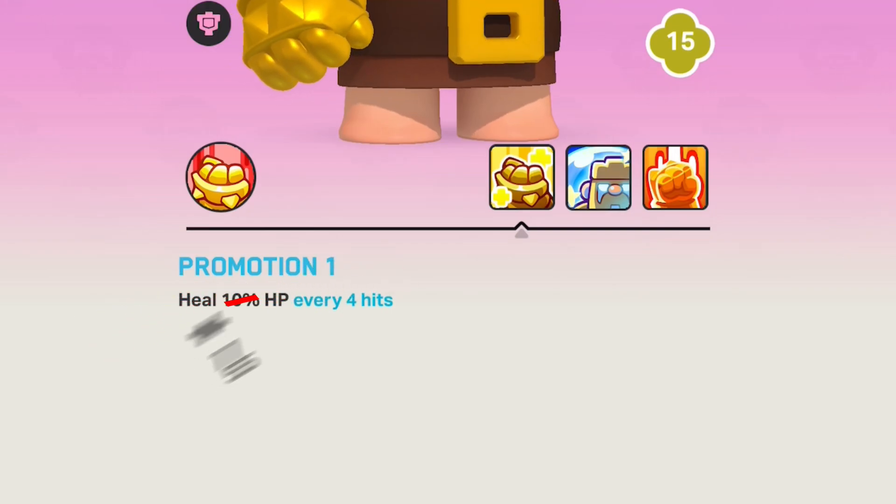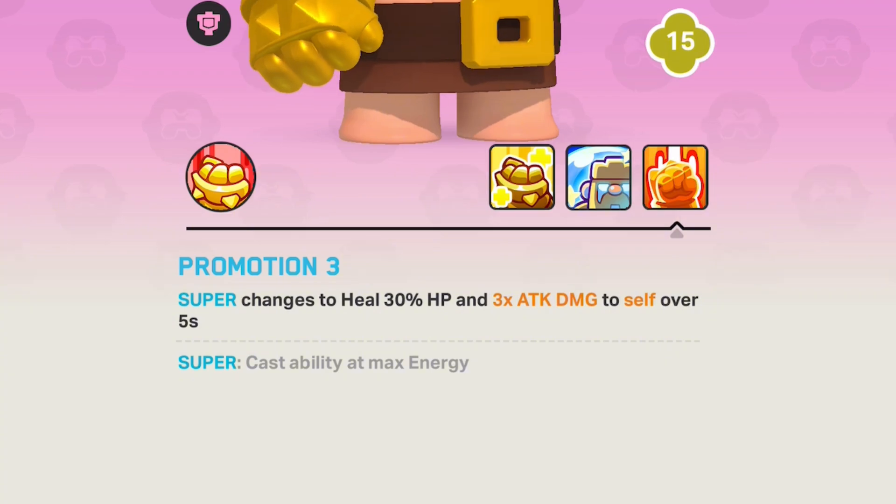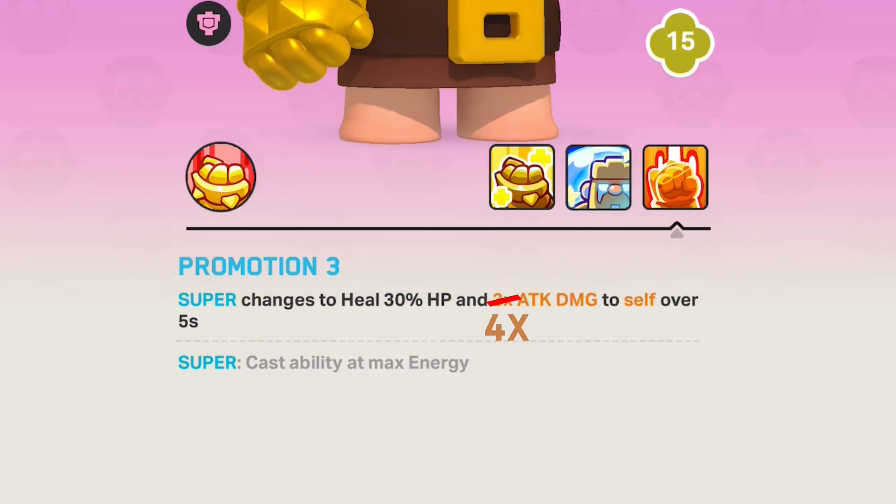Barbarian King: the first ability now heals him 15% instead of 10% HP. The final ability now gives him 4x attack damage instead of 3x attack damage.